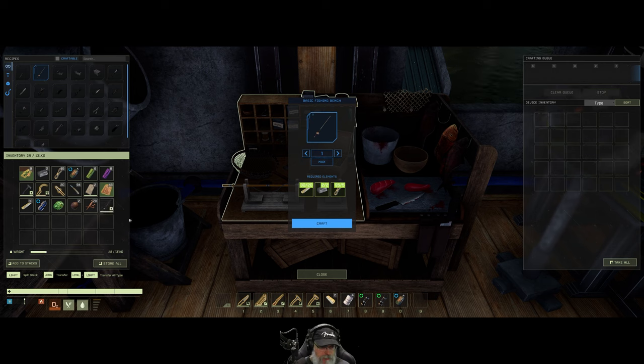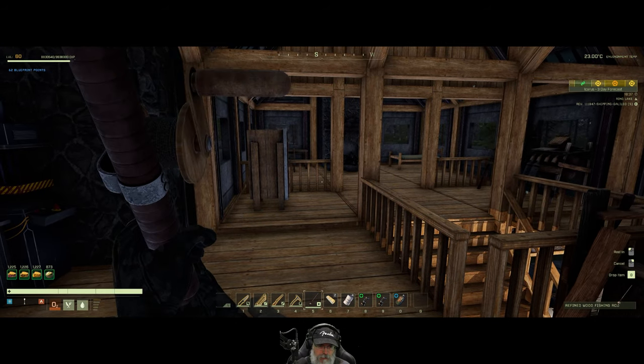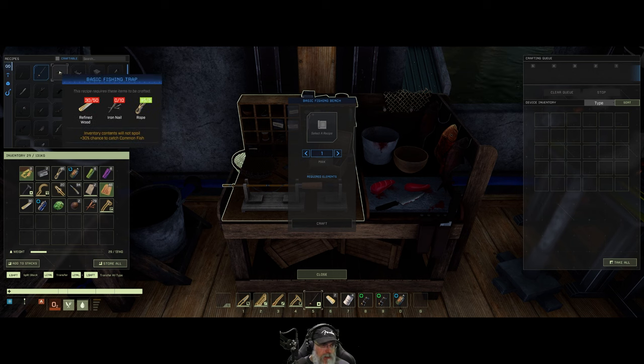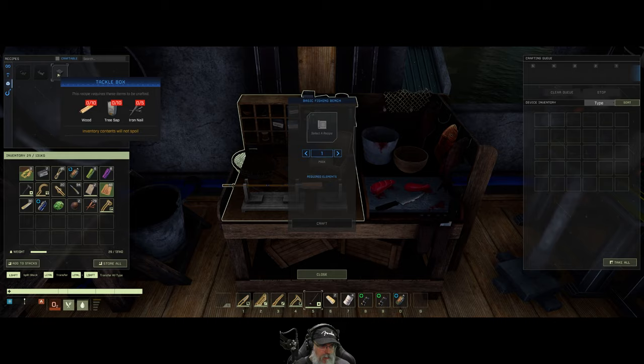Pretty well lined up and right in the center. The left side is used for crafting and the right side is for filleting — let's fillet fish. They added a whole bunch of new fish species too, which is very cool. Let's craft the refined fishing rod — we'll need refined wood and some rope. We got the rod! Now we need to make some lures. Deployables, trap, tackle box — let's make a tackle box. It needs wood, tree sap, and iron nails.